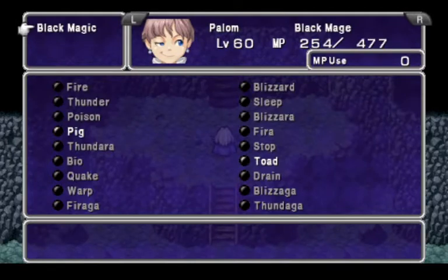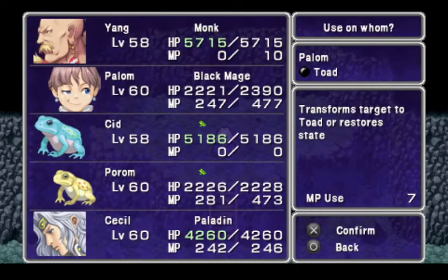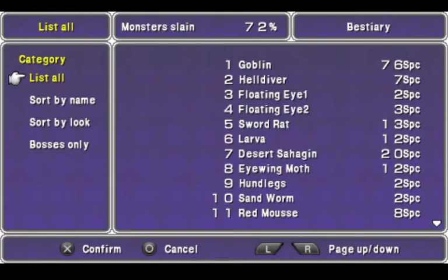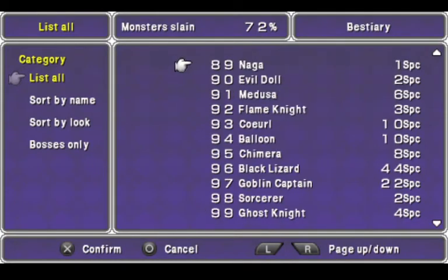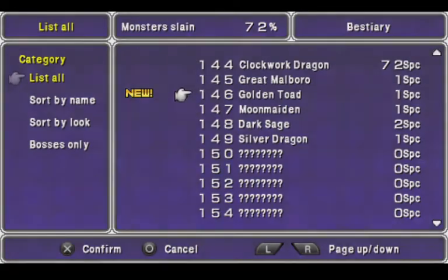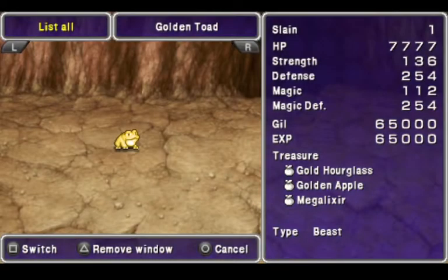We can quickly untoad you guys. Just make sure everyone's not a Toad. And we have Golden Toad here — that's another enemy. Yay, another enemy.